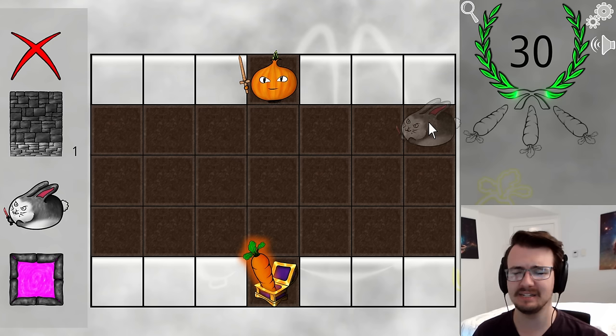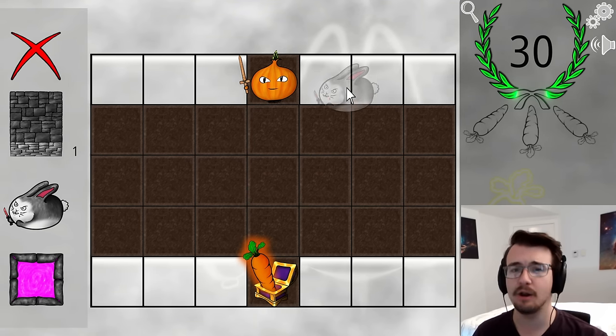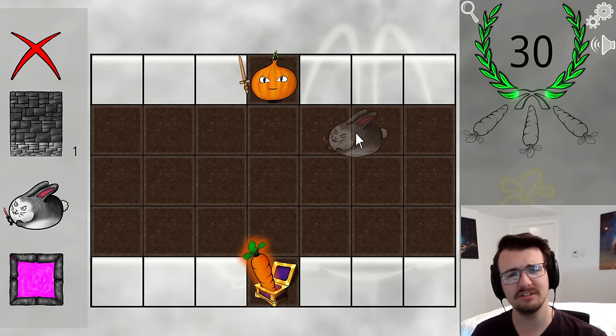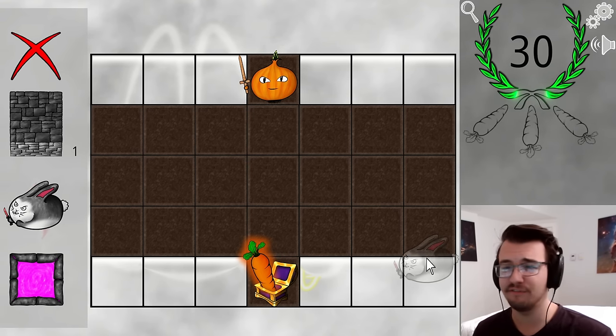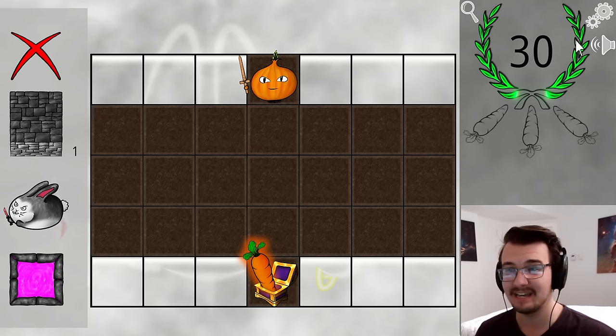I wonder if the bunny somehow has to travel the distance of the map, bounce off the wall, and then come back — and only by the time it's back, allow the onion to go through — which doesn't make any sense to me. How would that even be possible? I'm going to be honest, I have no idea how to solve this. Hopefully in the main game this is a late-game puzzle, because it's kicking my ass.